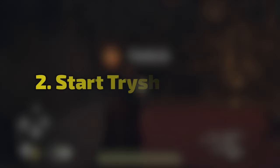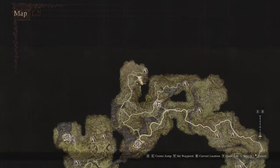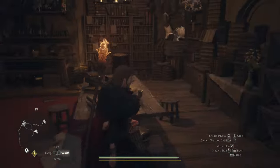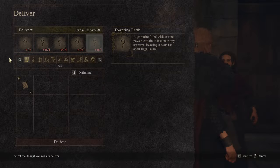Now you want to start the second half of this, which is Trisha's quest, directly north of Melve in a place called Einie's home. Here's Melve and you just want to take this winding path up to Einie's home. This person won't talk to you if there's other people in the room because they want to do this in secret. If there's other people in the room, just pick them up and take them outside so you can talk to Trisha one-on-one.